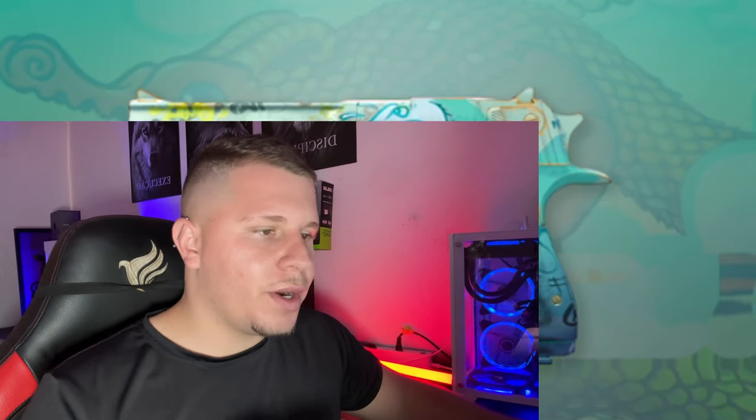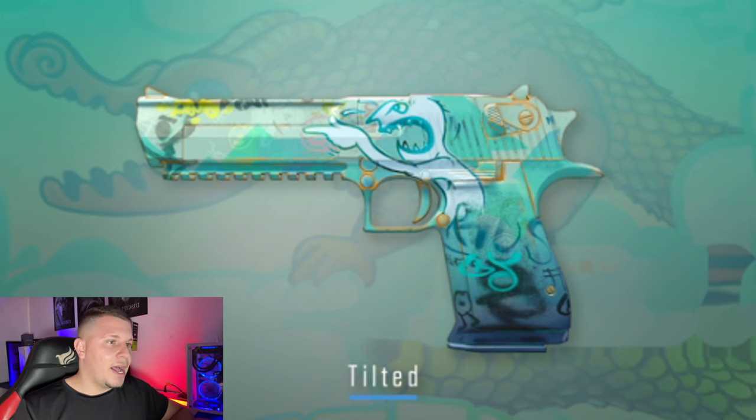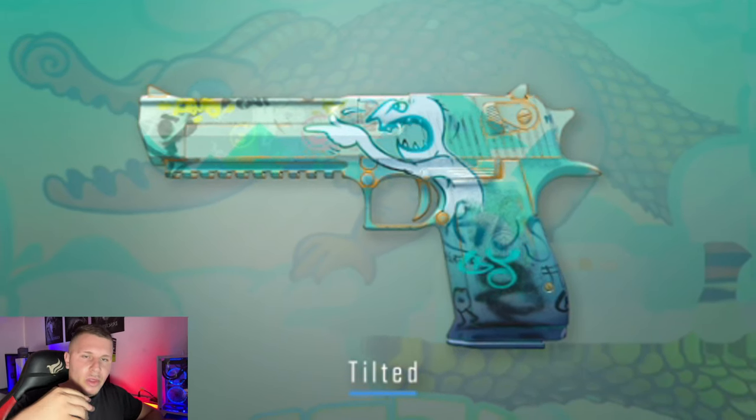Now, the Tilted skin from the Overpass collection — this Desert Eagle is, in my view, one of the most beautiful ones. It has a blue color scheme. I think it could easily be purple-tier, but Valve placed it as blue rarity, which drops the price a bit. I believe at launch it could be worth around 20 dollars, and then vary between 6 and 15 dollars. Since it's a blue rarity skin, unfortunately these skins don't appreciate much. However, if it turns out to be Minimal Wear or Factory New with a special pattern, it could reach around 40 dollars. It all depends on the float and how much it gets dropped.